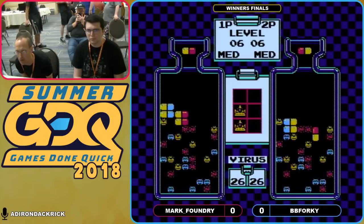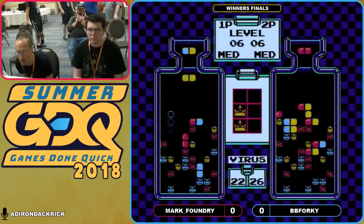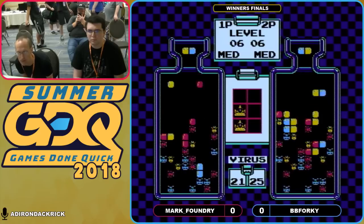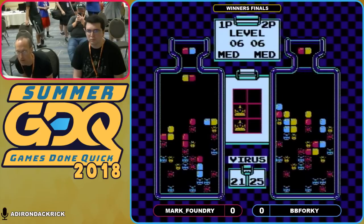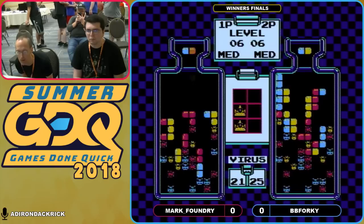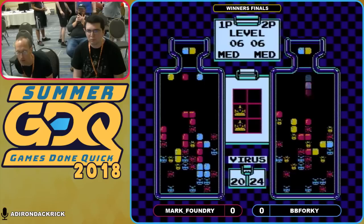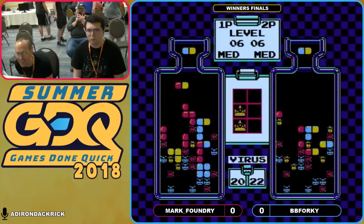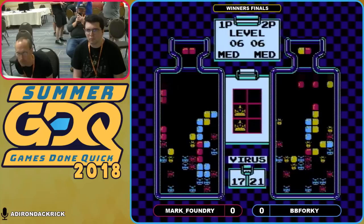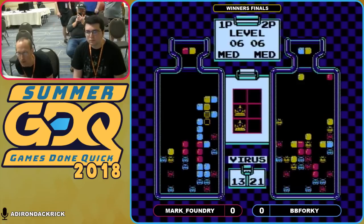Set things up immediately for a double virus hit right there. We get that now with a couple of yellows coming down — or yellow and red that came down at all the wrong places. More yellows coming down as Mark Foundry starts to use the added drops coming on BB Forky's side to make things a little harder. He starts to tackle viruses, and BB Forky is just playing cleanup mode because you really want to try to get some of these viruses down at this early stage. It's all about keeping things under manageable control. A three-way combo there for Mark Foundry — really the worst thing was the red falling down on top of a blue virus, but that wasn't bad at all.